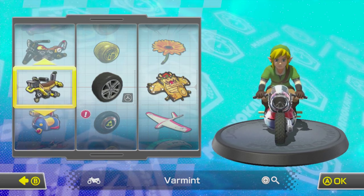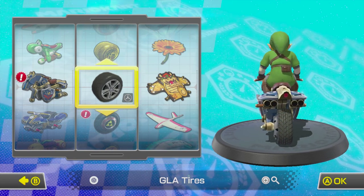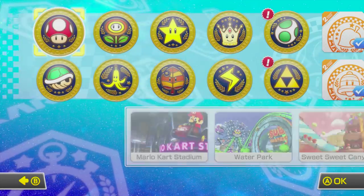Personally, my favorite of these is definitely the Master Cycle and the Blue Falcon. I especially love the detail on the Master Cycle, complete with Hylian Shields. This Cycle even gets its own specialized wheels and a glider, fully featuring the symbol of the Royal Family of Hyrule.